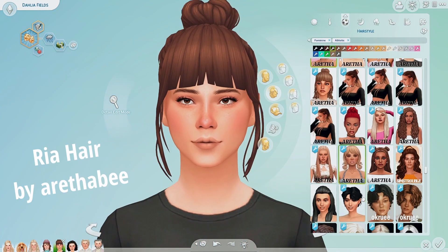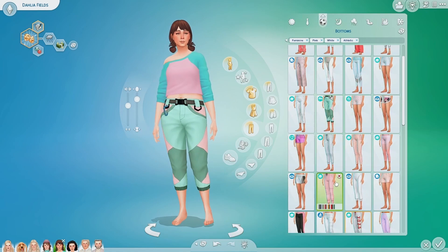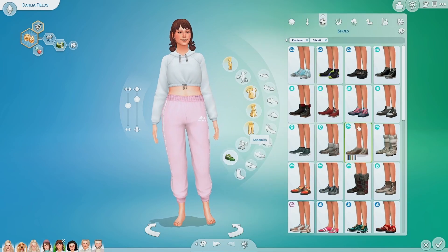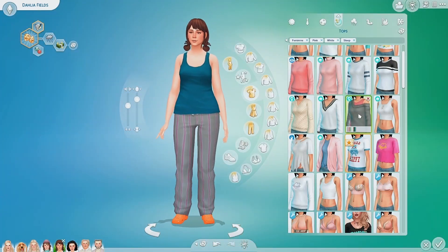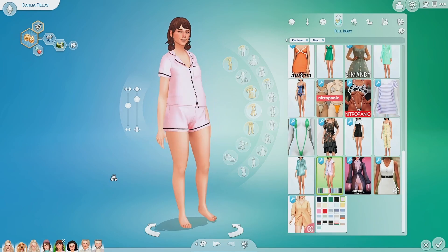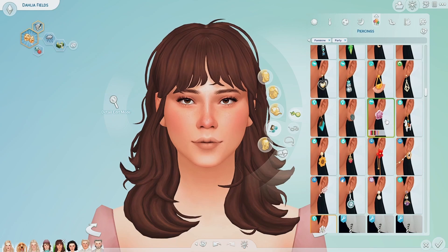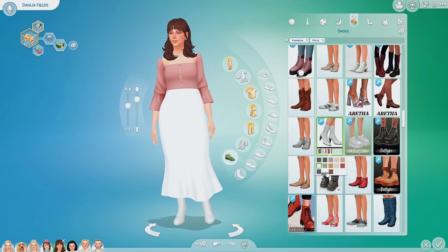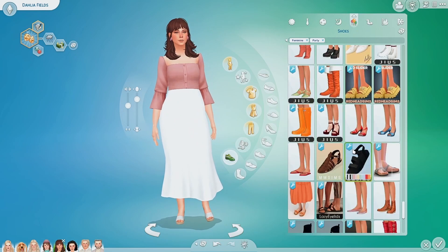I gave her these cute pigtails which are by Aretha B, so that's a different creator. This is what she wears for her active wear, sleepwear, and swimwear — her hair is up in little pigtails. For her party I gave her the other Ok Rue hair and I really liked the shirt she had on so I just kept it and gave her a white skirt and some sandal heels. That's it for Dahlia's party wear.